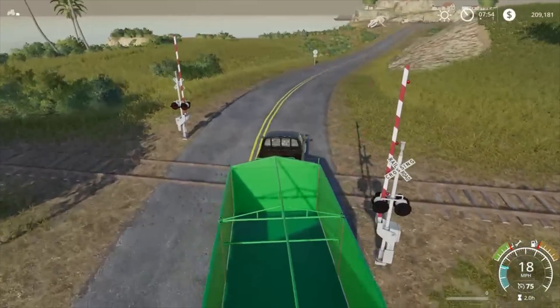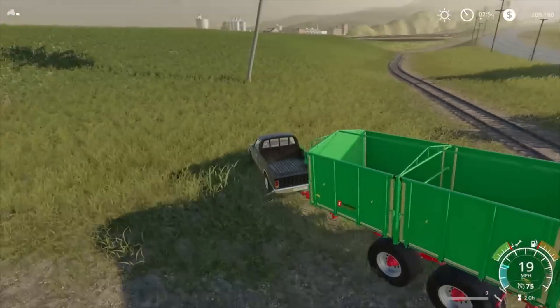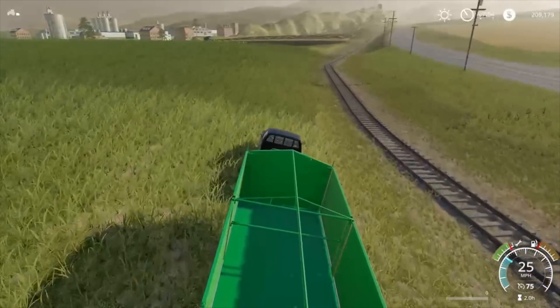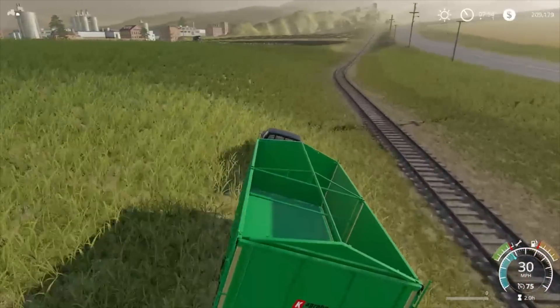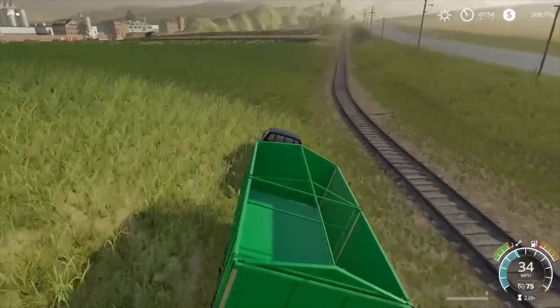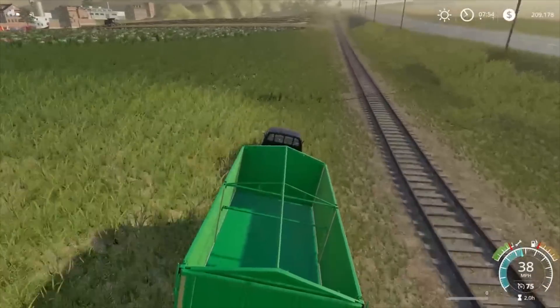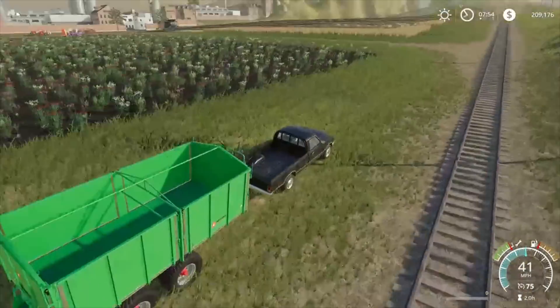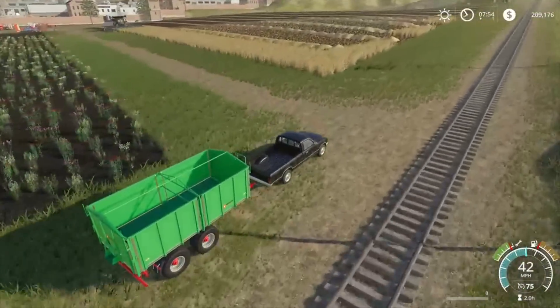Why are we still at 15x speed? Should be 1x. So we'll sneak down the side of the railway line here. He's on the right side for us to unload him. There's a few bits we're gonna have to touch up afterwards — actually, that looks like his last pass.